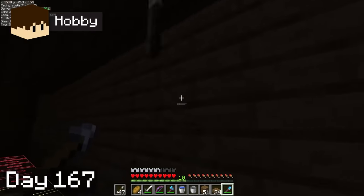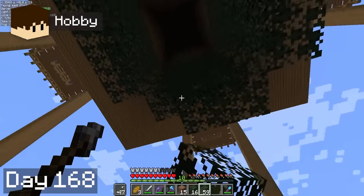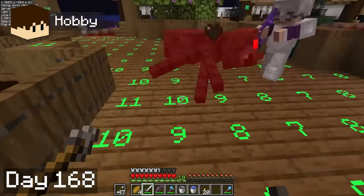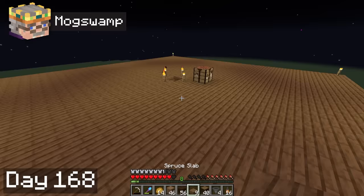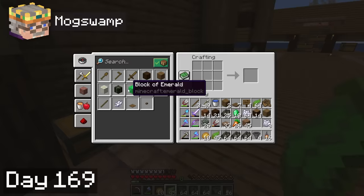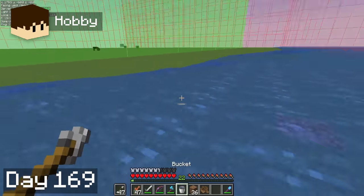Hobbie finished up the mob farm on day 67, while I continued to decorate it to the best of my ability. On day 68, Hobbie decided to add leaf blocks to the drop chute to prevent mobs from missing the hoppers and escaping. I went on top of the farm in order to disable mobs from spawning while he did so. The farm seemed to be working slower than it should, and after investigating, Hobbie realized that I had left a hole in the roof. On day 69, I farmed up some more kelp at the seaweed bar, and Hobbie once again extended our water perimeter to prevent mobs from spawning while he fished.